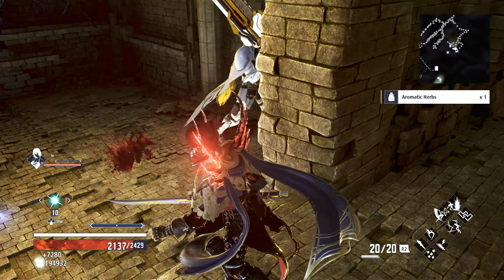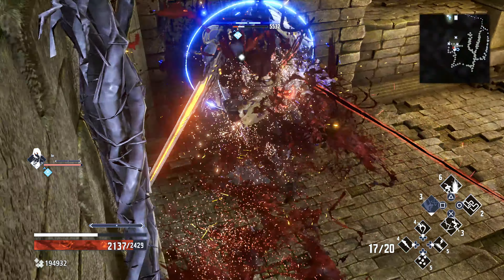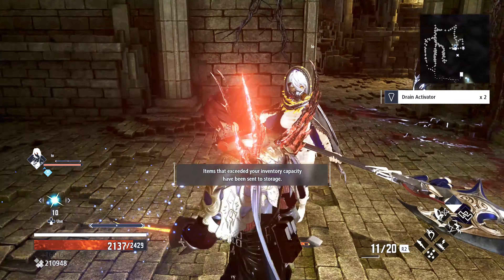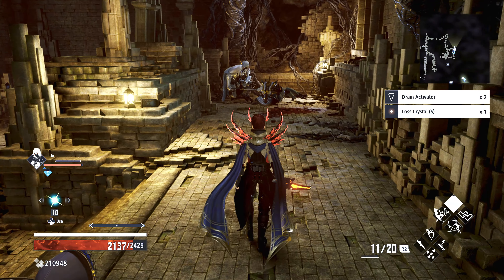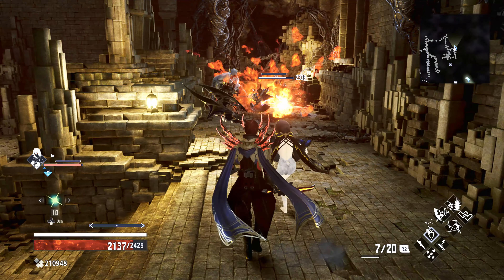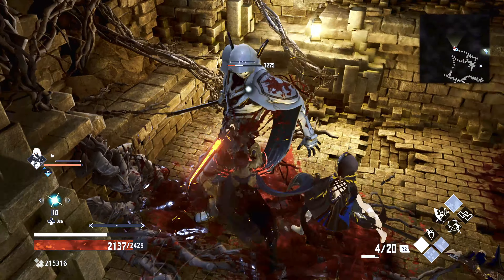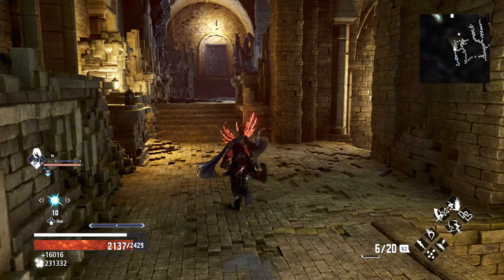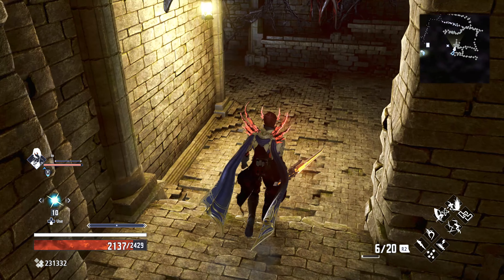Where did he come from? I forgot to grab that. Do we fight the corrupted EO in this map? I think so. The only thing I don't like about Jack's blood code is the E-core count — it's a bit low. Yeah, but you can supplement that with your veil. Yeah, but you have to kill a lot more with it.